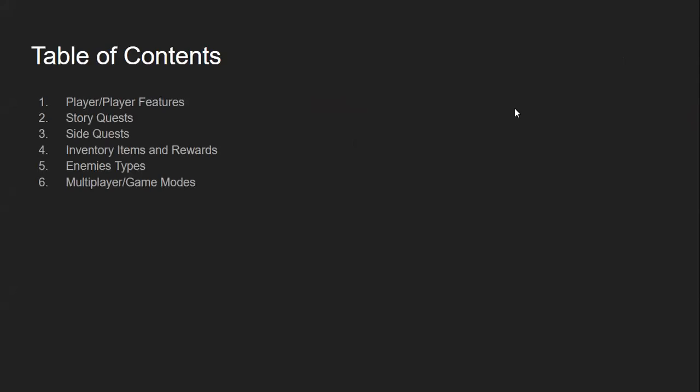Now, this might seem a little short, but I'd like to keep it plain and simple. The table of contents will include player/player features, story quests, side quests, inventory items and rewards, enemy types, and the different types of game modes that people can play with others.